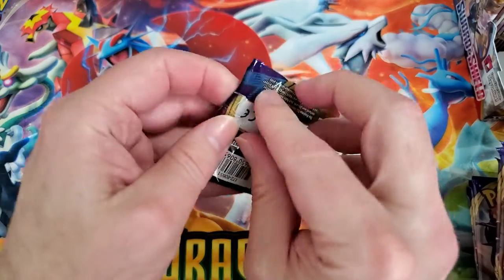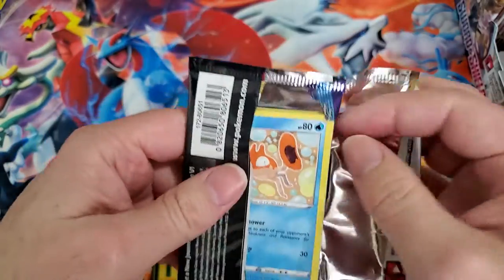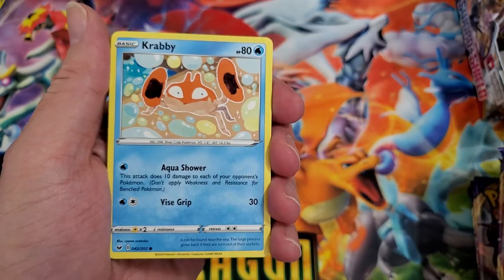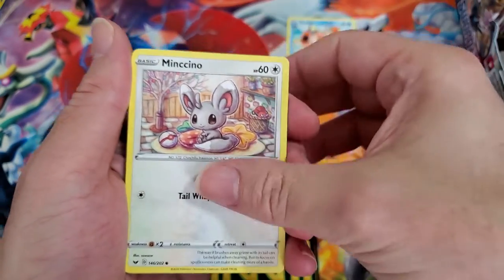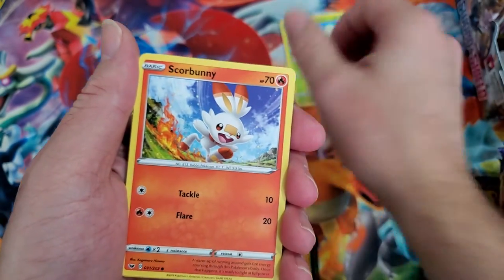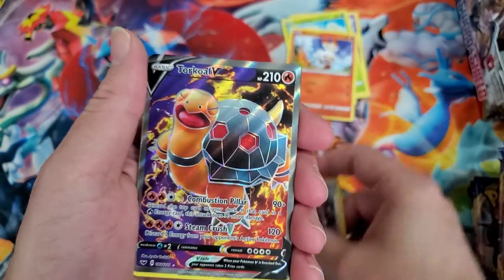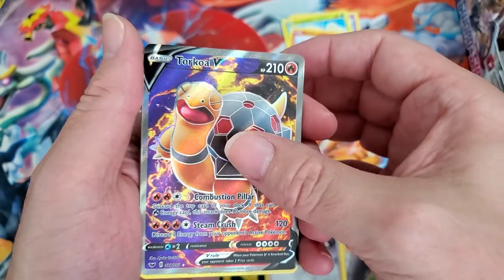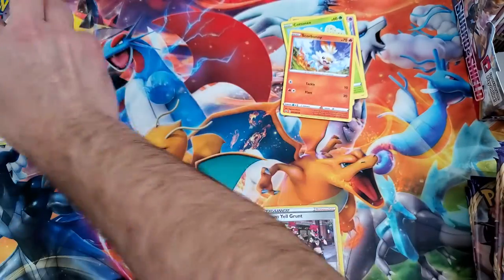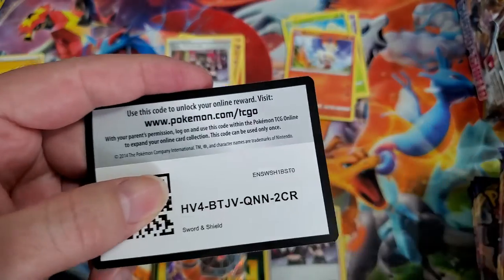Right side first — we're burning through these, folks. I know what I'm after: we are after shield dog gold, sword dog V, and both of them V Max. Oh, and Torkoal V — there we go, that's a beautiful card. Don't think I have that one yet. First pack magic on that one, baby — I'll take it!